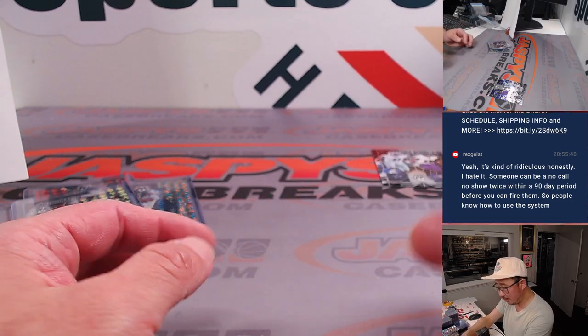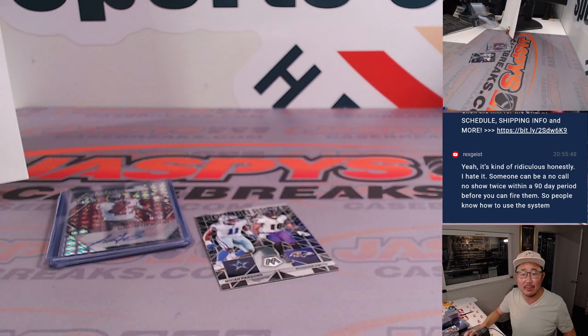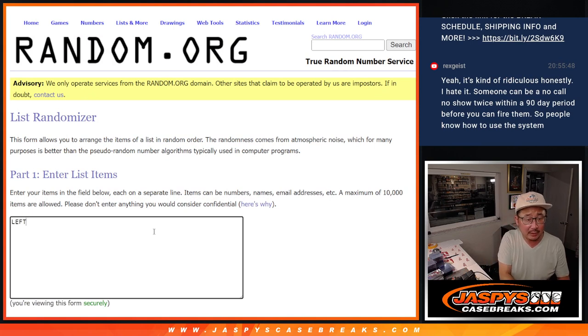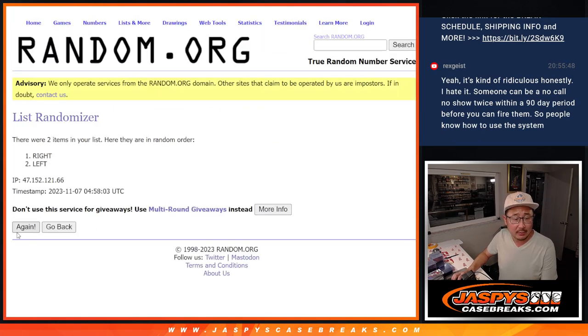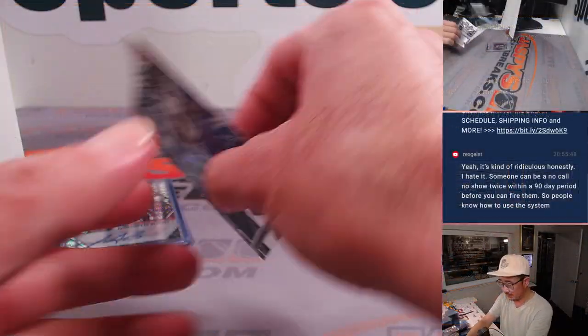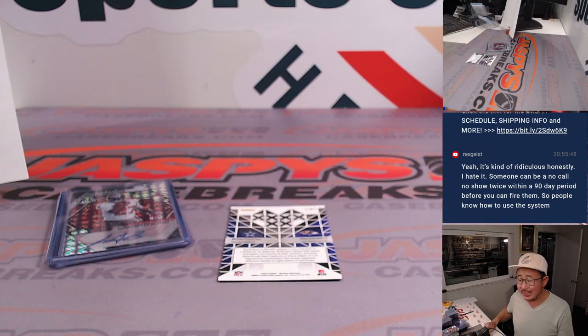All right, not bad. Quick little one-box break — some nice finds, some nice parallels, and a left-right randomizer. Let's roll it and randomize it. Four and a four — eight the hard way. One, two, three, four, five, six, seven, and eight. It'll be left-side teams. So that particular card will go to the NFC East and we'll go to Justin. There you go, gang.